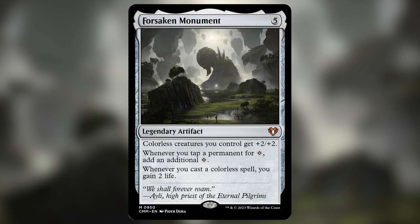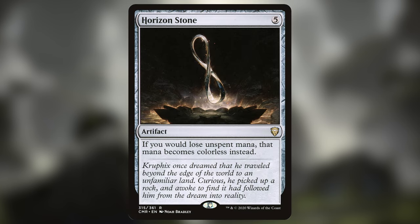Forsaken Monument adds an additional mana generated for each time we generate colorless mana. That is huge value, considering every land in this deck does that and we have a ton of mana rocks. It also pumps up our colorless creatures and gains us life when we cast colorless spells. I'd say that if you were looking for cuts, never ever take out Forsaken Monument, because it's just too essential to the game plan.